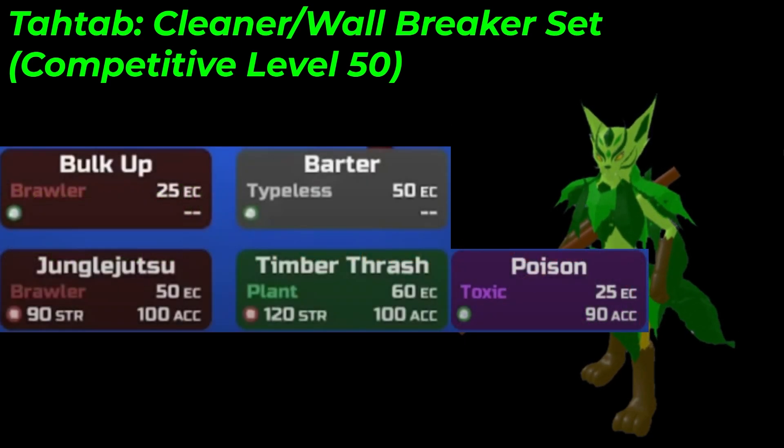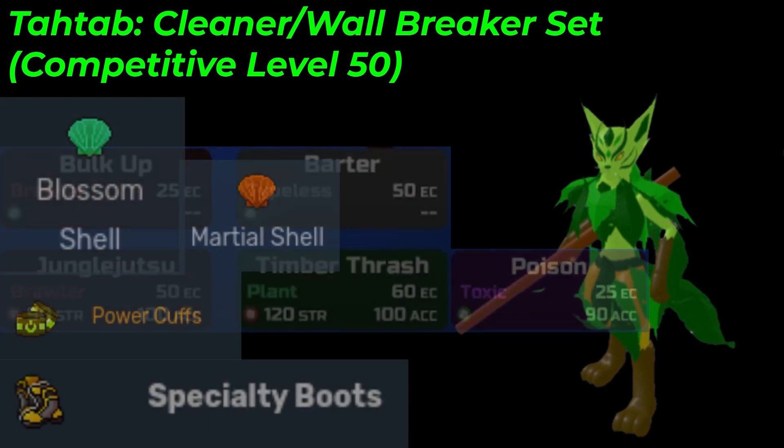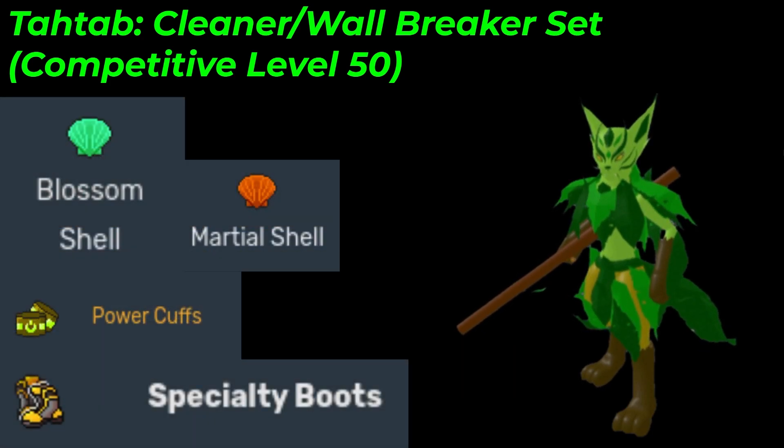Bulk Up, Barter, Jungle Jutsu, Timber Thrash, and Poison are some moves you can run. Poison is to cripple walls that might want to switch in on you, especially stuff like Harvest Act. Timber Thrash and Jungle Jutsu are your best STAB moves. Bulk Up and Barter can be your last moves as well. Barter is mainly so we can barter off the specialty boots we might run. Blossom or Martial Shell is pretty good because you want to do as much damage as possible. You can also run Essences, and Power Cuffs is a good option to boost most of our STABs. I would generally recommend the Shell or specialty boots.